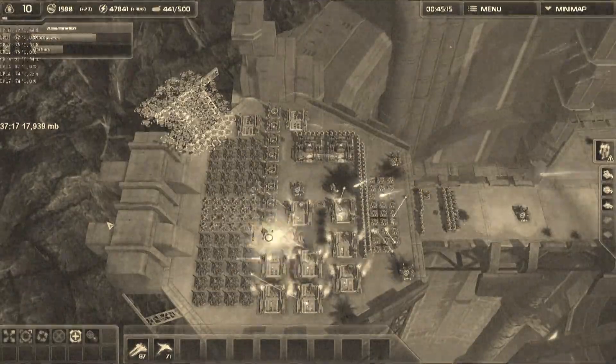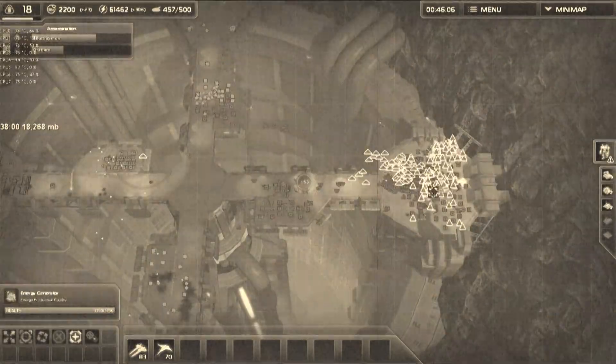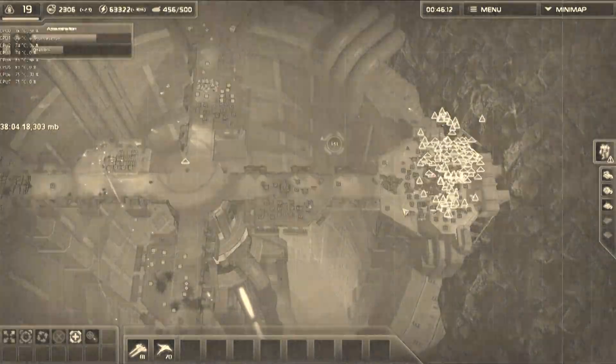Take the airplanes and send them to the enemy. Soon you will see the commander go boom.